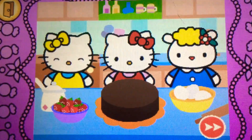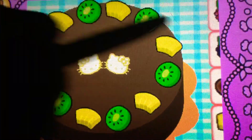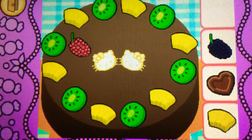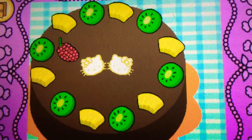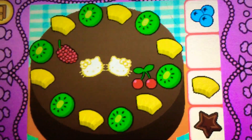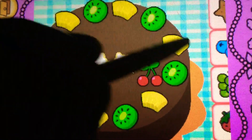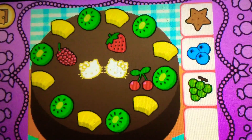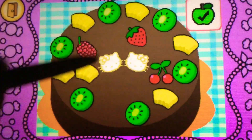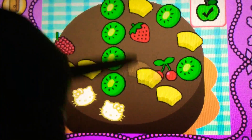Hello Kitty and her friends would like some more — help Hello Kitty decorate the cake! Drag the raspberry on top. Correct, it's a raspberry, it's red. Drag the cherries on top. Yes, they're cherries, they're red. Drag the strawberry on. Cool, it's a strawberry, it's red! It's bonus time — you can drag to rearrange the toppings. Tap the check mark when you're finished.